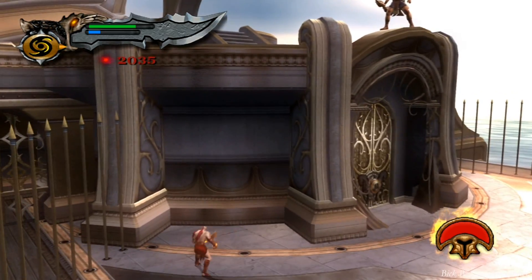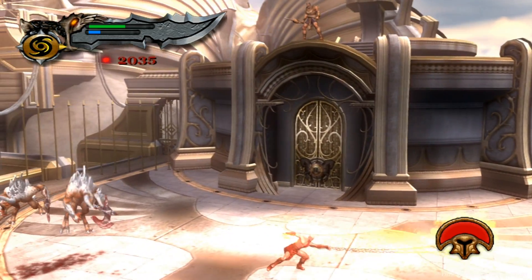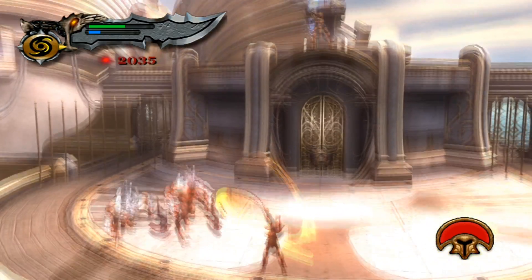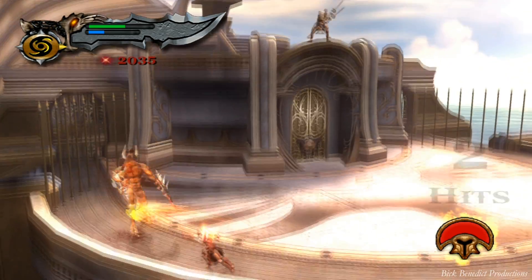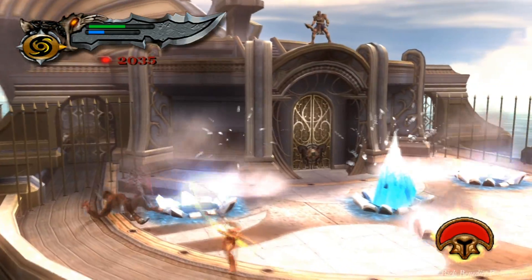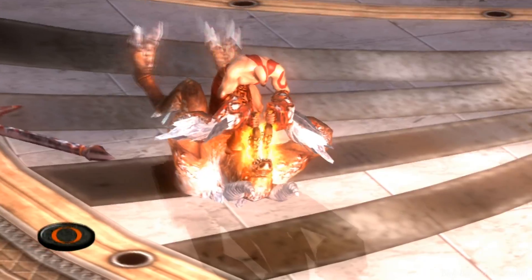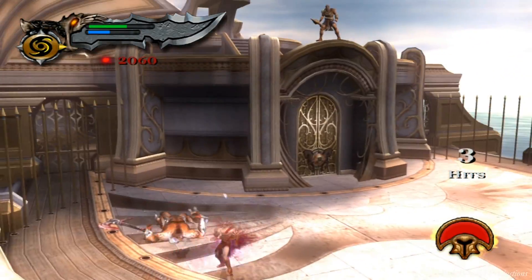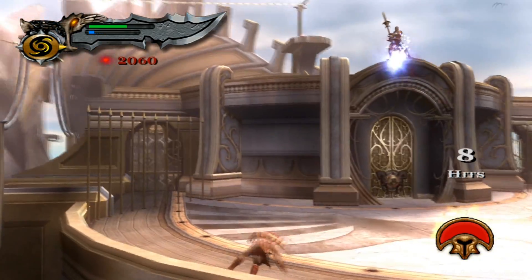When the minotaurs charge at you, just block — you can block pretty much all of their attacks. So much is going on: he's throwing things up there, those don't damage you much, but you have to keep on guard for the ice spikes. Just mash the square button a lot. Always do the quick time events on these minotaurs because that will give you health and more magic. Every time you get more magic, exhaust it all shooting this guy. Don't worry if he hits you a couple times with those magic balls — they come in fast and slow streaks.